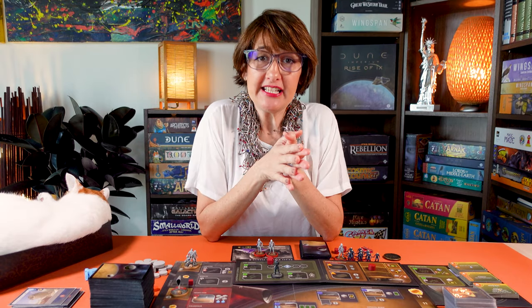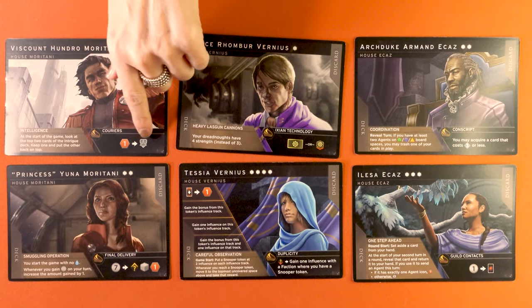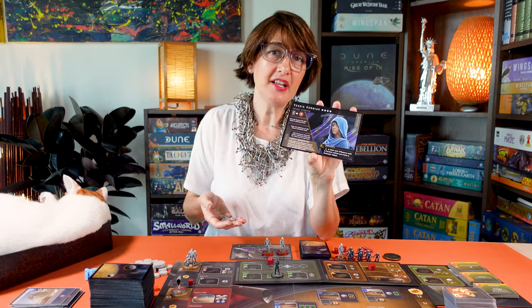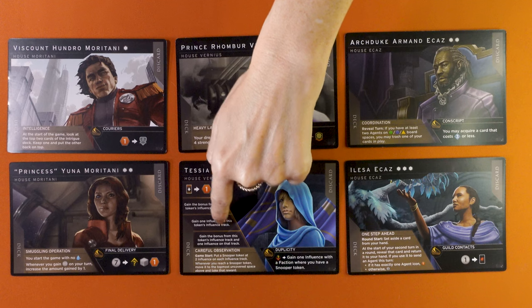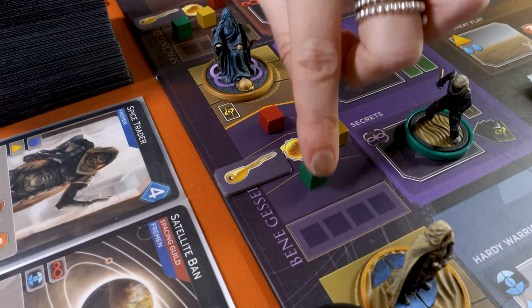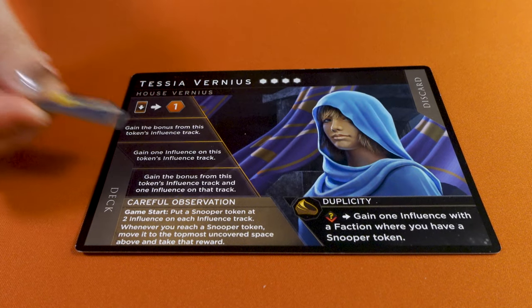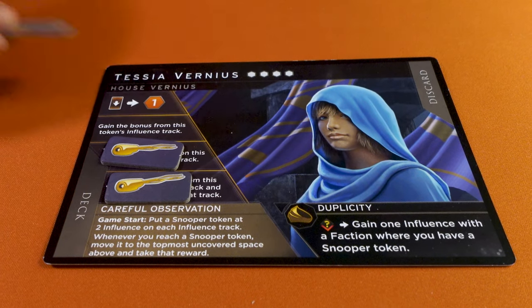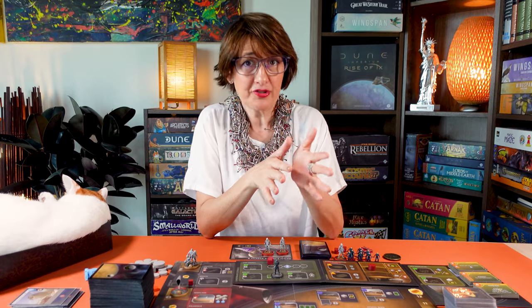Let me show you the six new leaders and their exciting new powers that incorporate some of the new elements in the expansion. By Cap Moritani's Signet ability, you spend a spice to activate your freighter. Prince Vernius' Signet ability gives acquire tech or one tech negotiator. Tessia Vernia starts with four Snooper tokens. These let you gain additional influence bonuses every time you collect them. During the game, when you reach that level, collect the Snooper token and place it on the lowest uncovered level of this bonus track. The first time, gain the track bonus and one influence. The second is one influence. The third, just the bonus. And the fourth, you discard one card to gain one spice. The other leaders are quite straightforward.